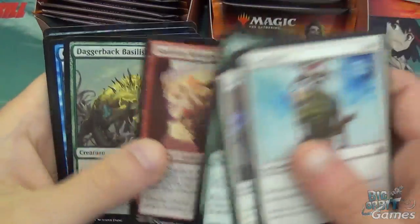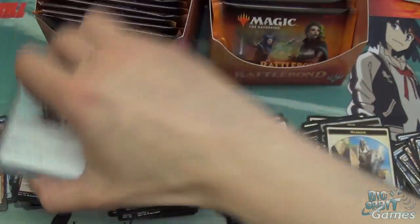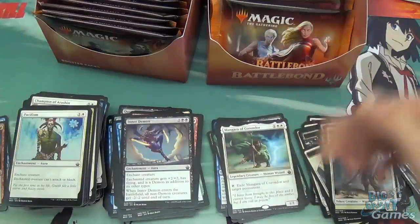Pacifism, Dwarven — do I need to read these anymore? Stadium Vendors, Dagobah Basilisk, Coral Helm Guide, Benthic Giant, Millennial Gargoyle. I was still at a little bit of a loss about this.